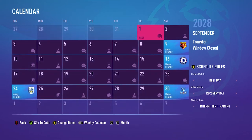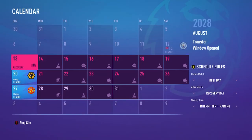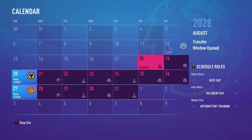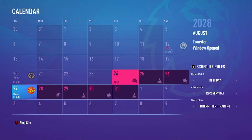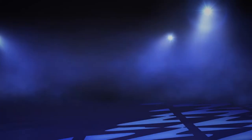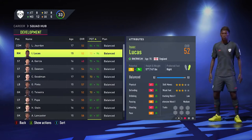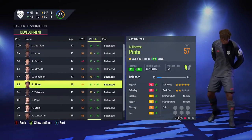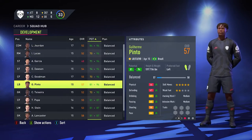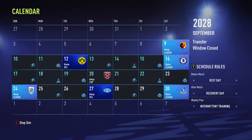The transfers are done. I'm going to sim to the first of every month to deal with youth players. We're losing and drawing in our first two Premier League matches — that's complete rubbish. But we win against Manchester United. From the youth intake, we got Lucas Jordan from France and Guilherme Pinto from Brazil — two really good prospects.